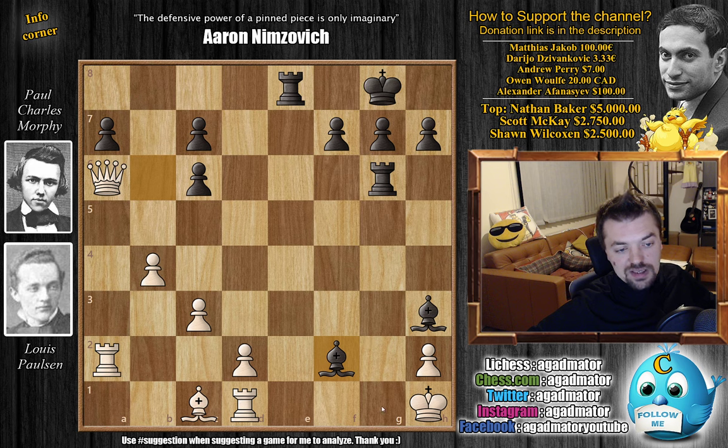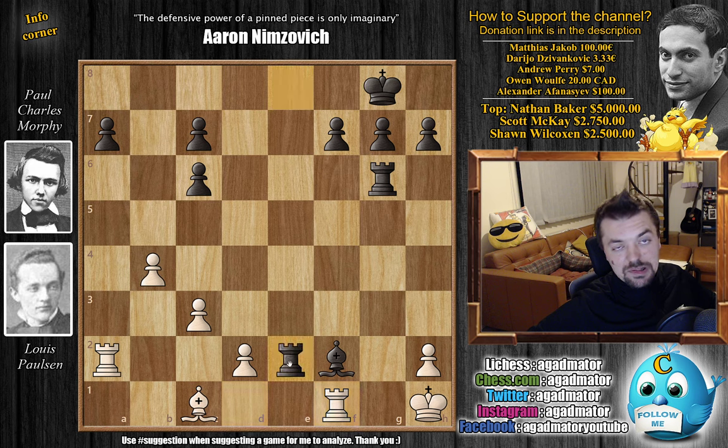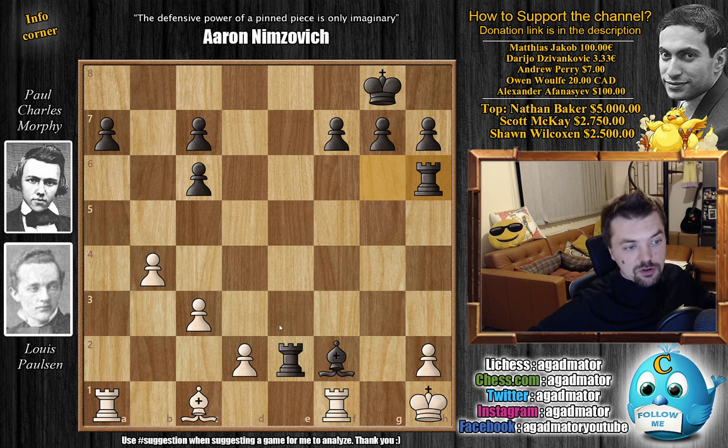This takes away the g1 square from the White king, threatening bishop to g2 mate. There is only one move that prevents mate: queen to f1 — Paulsen has to give back the queen. Morphy captures it, bishop captures, rook captures, and now rook to e2, completely nullifying any mobility of Paulsen's pieces. The rook can't really do anything, you cannot push the pawn because you lose the rook, the bishop doesn't have anywhere to go. Paulsen tried rook to a1 to free his dark-square bishop, but Morphy played rook to h6, inviting it.